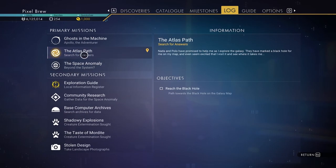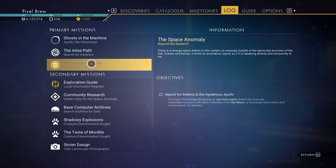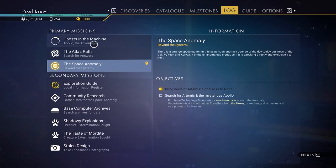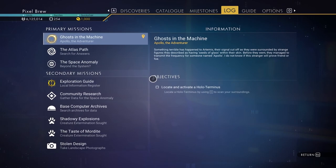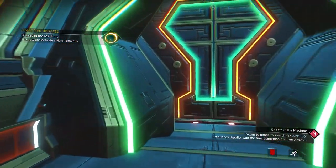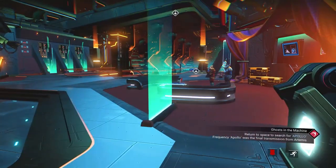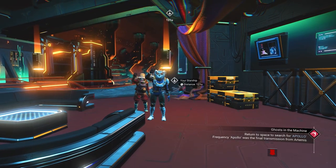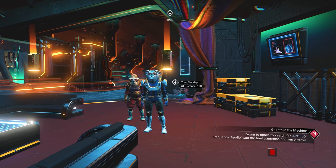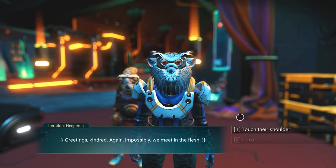The Atlas path — reach the black hole. Help me as I explore. Ghosts in the Machine — locate and activate a holoterminus. And the space anomaly — search for Artemis and the mysterious Apollo. Okay, I think we're going to call it there because I'm out of time. We got utterly far. We're slowly progressing and we'll probably have to do a couple of warps here soon.